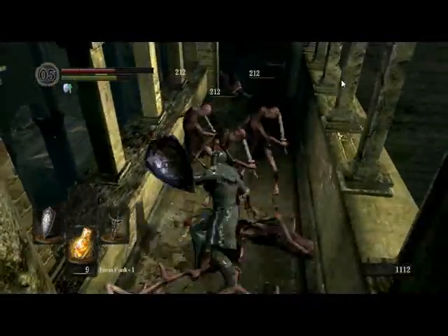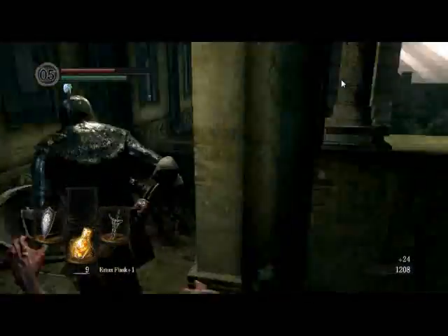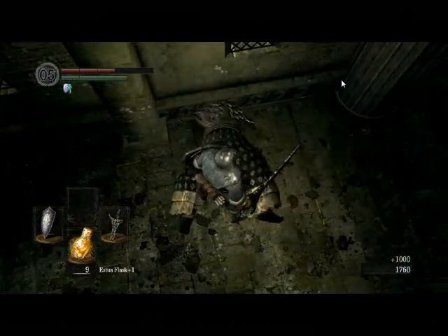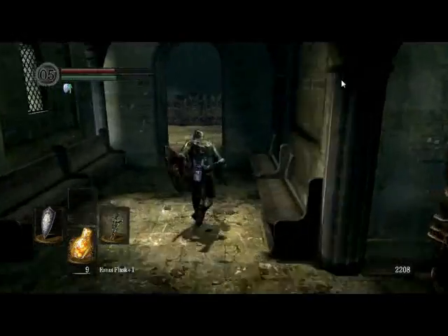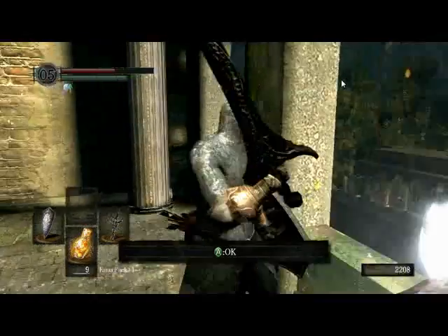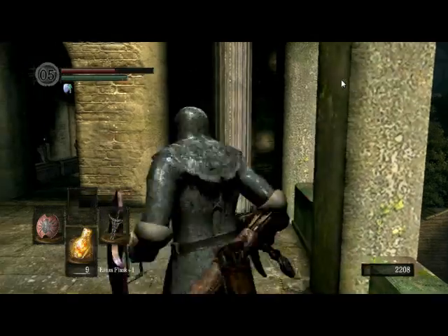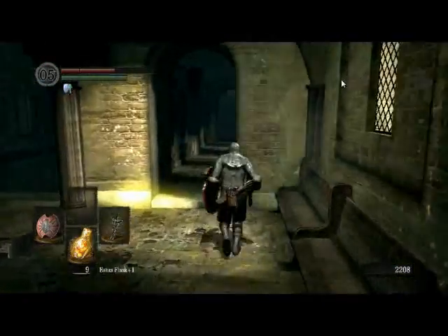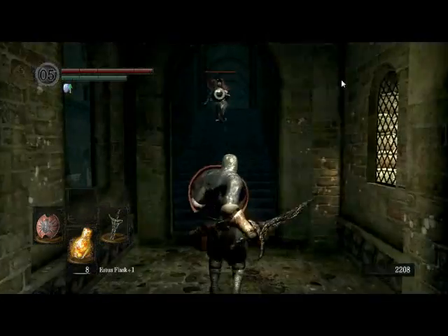This is getting intense up here. Last one before the Channeler himself — let's deal with this. Which has better fire resistance here? The Spider Shield. The Bell Gargoyles use fire attacks as well as physical, so it just makes sense to have a good fire-resistant shield. I'm going to heal up because this guy is rather annoying to deal with. I should not have started that attack when I did.